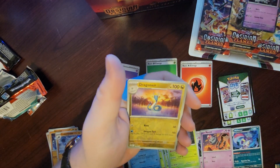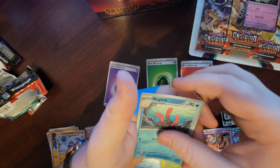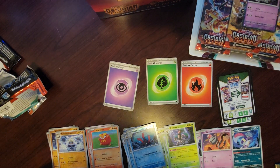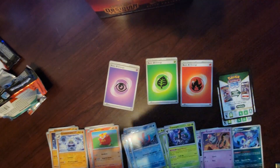Trevenant, Electabuzz, Dragonair — damn it. Wugtrio — bummer. And a Sableye. Well that was definitely a bust, but that's okay — it's not over.